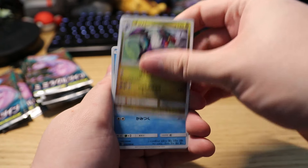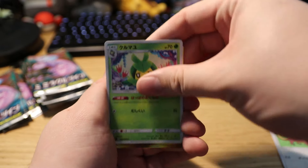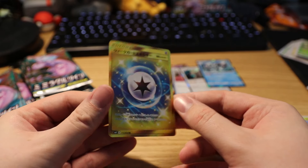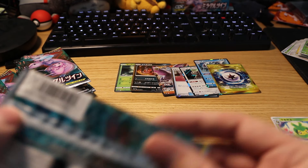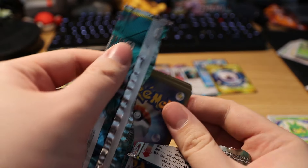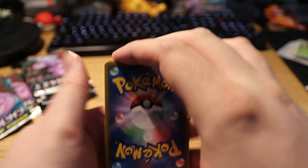Oh, a Noivern! We got a water guy and a sword guy and a leaf guy, and we actually already have this ultra rare card — hyper rare, ultra rare. So that might spell doom for this box opening, but I'm not giving up yet.